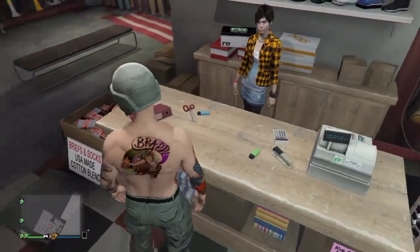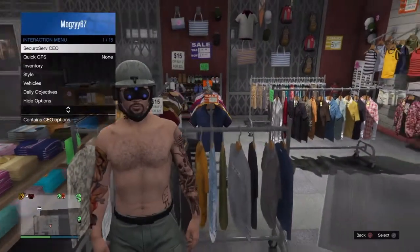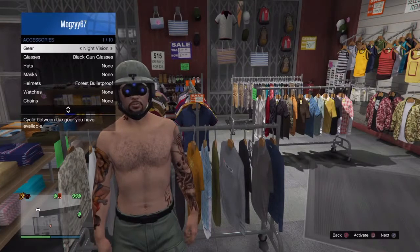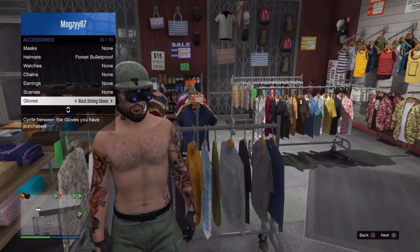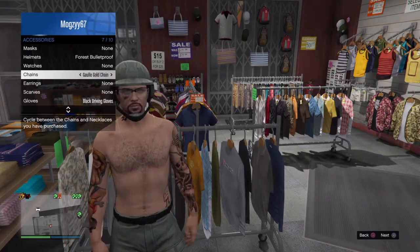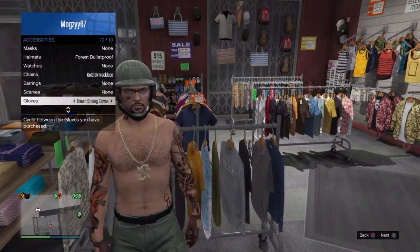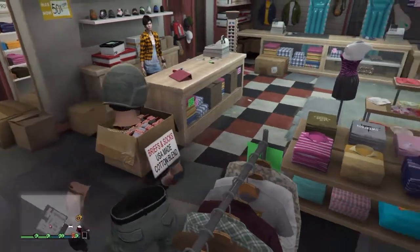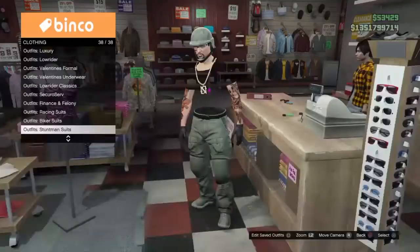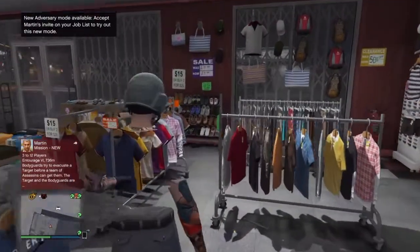Once you've saved this as an outfit, go into the interaction menu, go into style, go into accessories, and repeat this: go one to the right on gloves, then one to the right on chains, and keep doing it until you get the invisible body. Once you get the invisible body, save it as an outfit.